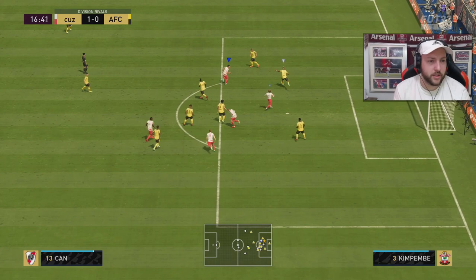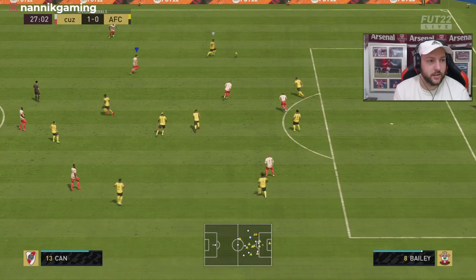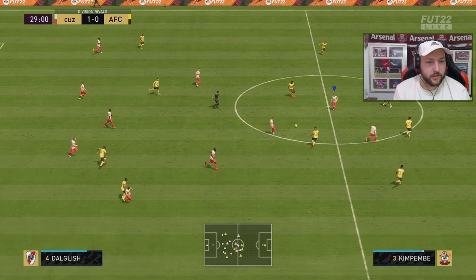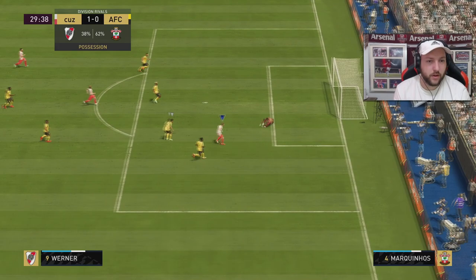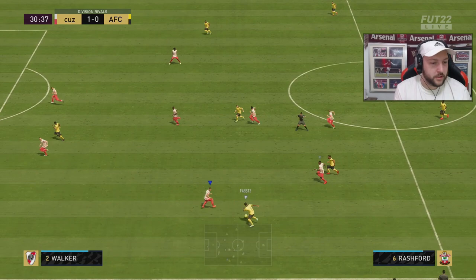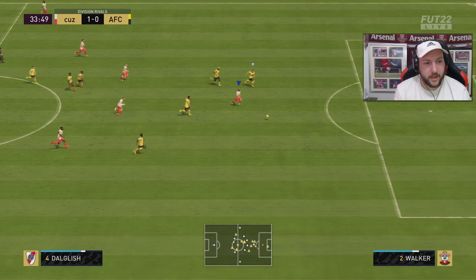Unfortunately we get the shot blocked from De Bruyne. Back to him, heavy touch, trying to knock it around under pressure — we rob him, but that's called a foul. Then he sees Verna, it's a great ball through. Oh, and he blows it over. Good ball there from Kenny — you can see he can play through balls. We are just playing counter-attack football at the minute.